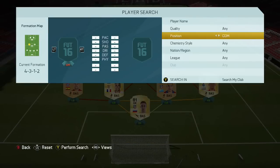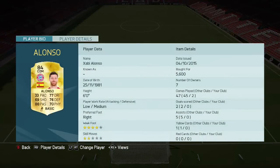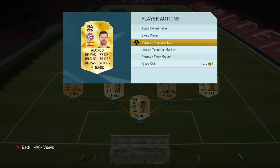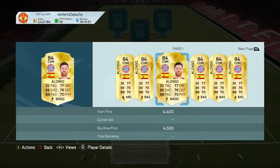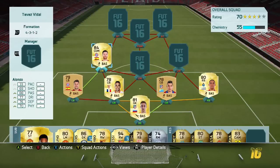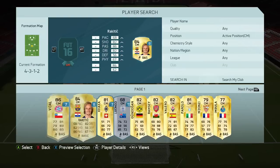Now we move on to the most expensive player on the team, and that is Xabi Alonso at CDM. He's very very good and great in this team because he's a great passer — a key attribute in this FIFA. You can probably pick him up for about 3 to 4k if you're patient and wait a couple of minutes while sniping.